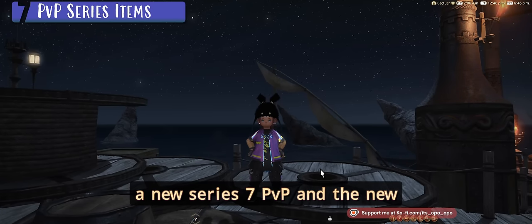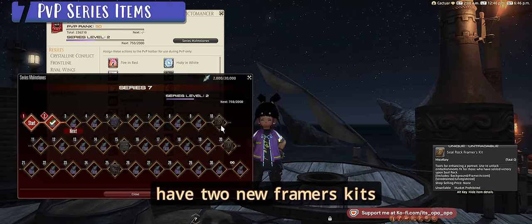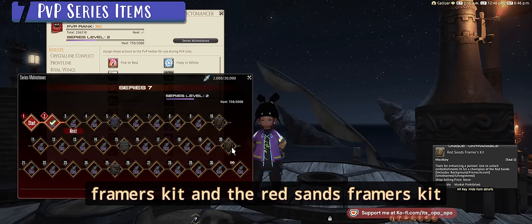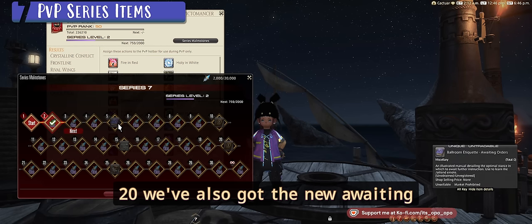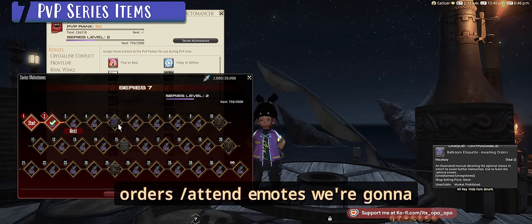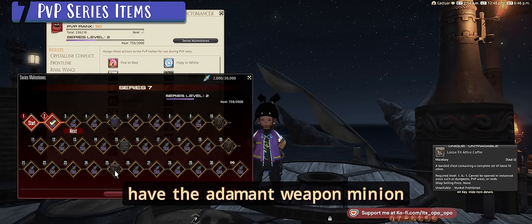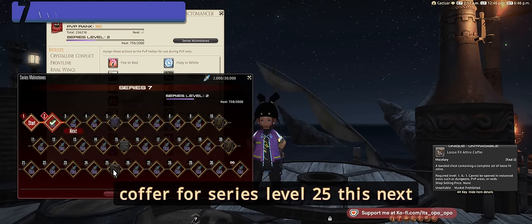There's a new PvP Series 7, and the new PvP series malmstones include two new framers kits: the Seal Rock framers kit at series level 10 and the Red Sands framers kit at series level 20. We've also got the new Awaiting Orders slash Attend emotes, the Adamantoise Weapon minion, and the Loose Fit Attire coffer at series level 25.